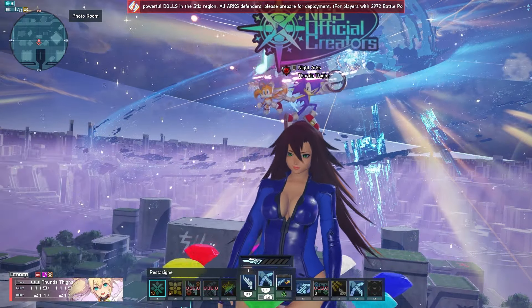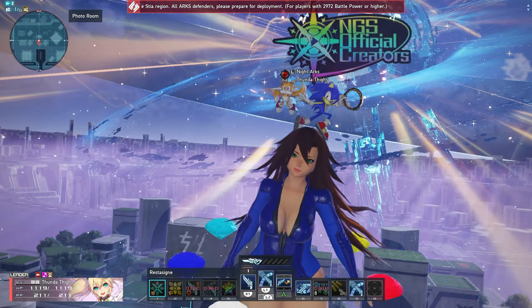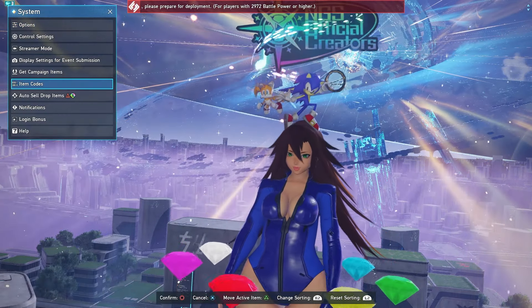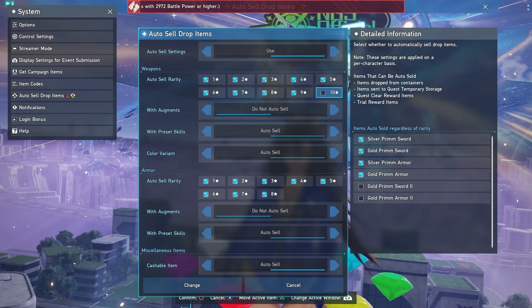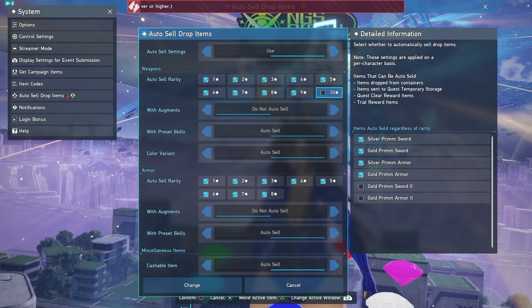We got a couple of nice features added into the game today. If you open up your menu, go to System, and then go to Auto Sell Drop Items, you can see that you can now auto sell 10-star rarity weapons if you want to.